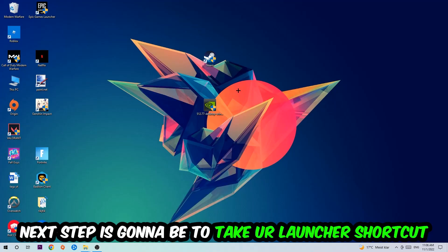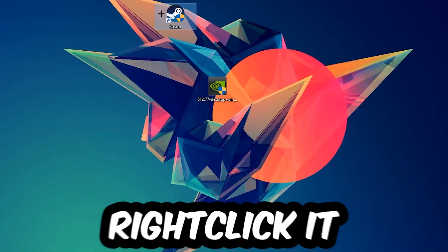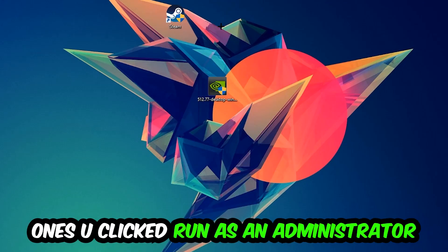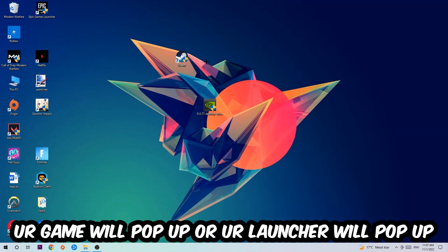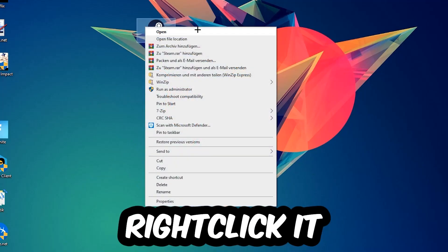Next, take your launcher shortcut or your in-game shortcut on your desktop, right-click it, and hit Run as Administrator. Your game or launcher will pop up — launch your game through the launcher. If it crashes again, return back to your shortcut and right-click it.